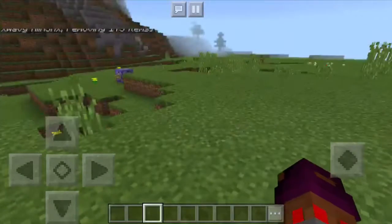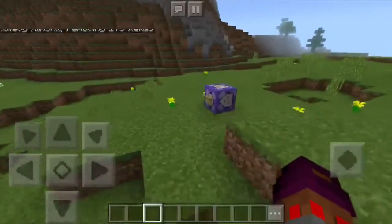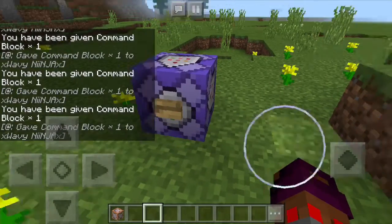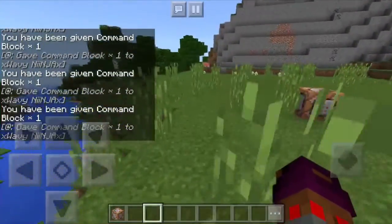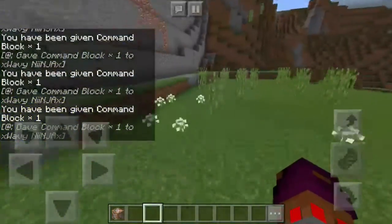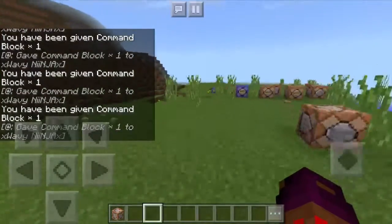That's just clearing inventory. And then since I cleared it, now I need some command blocks - so I have a command block right here, it just gives me a command block. Yeah, there's a bunch of other things you could do with this, that was just a few.